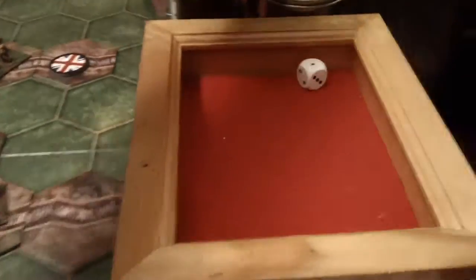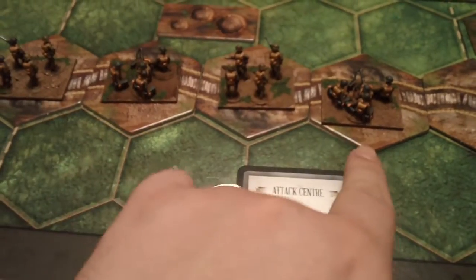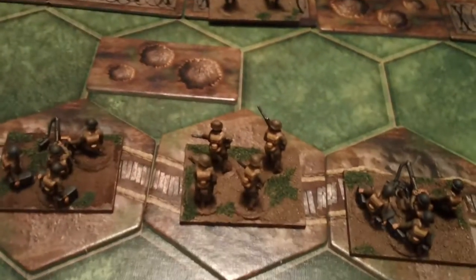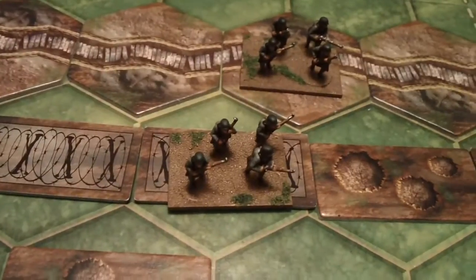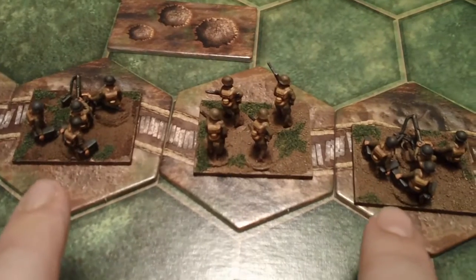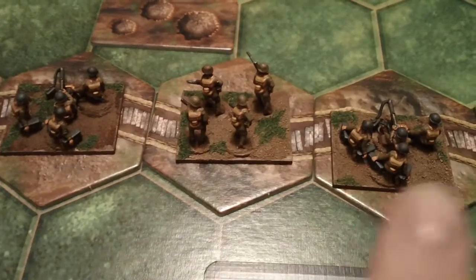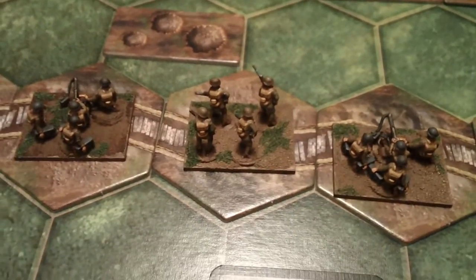Rolled for the German AI and they opt to take two more HQ tokens this turn. We're going to play attack center — these three here — and they're all going to stay put and fire. We'll do the machine gun crossfire, so that's six dice.